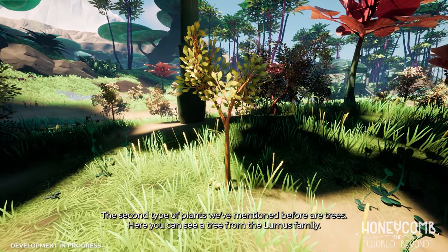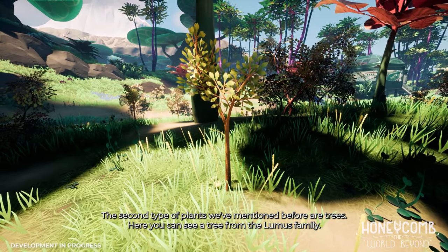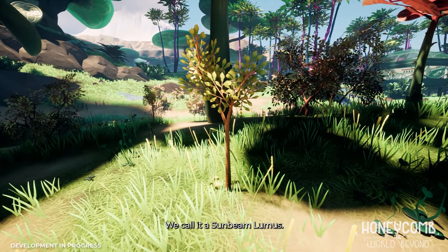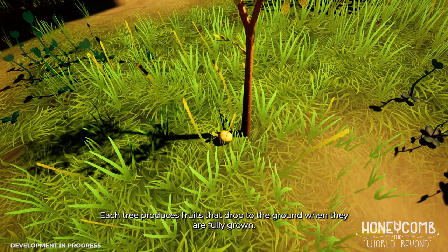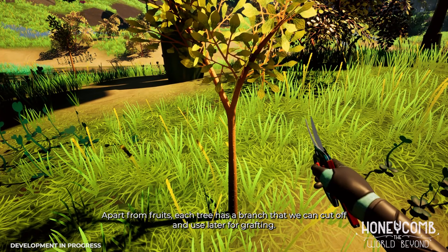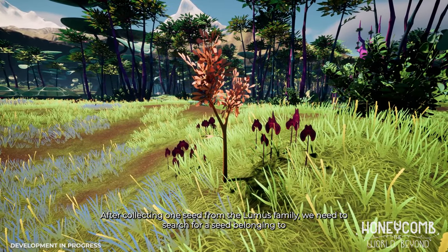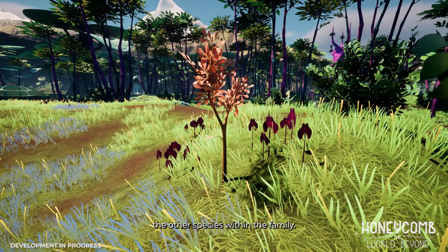The second type of plants we've mentioned before are trees. Here you can see a tree from the Lumus family — we call it a Sunbeam Lumus. Each tree produces fruits that drop to the ground when they are fully grown. Apart from fruits, each tree has a branch that we can cut off and use later for grafting. After collecting one seed from the Lumus family, we need to search for a seed belonging to the other species within the family.